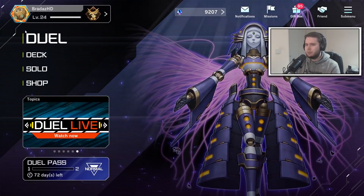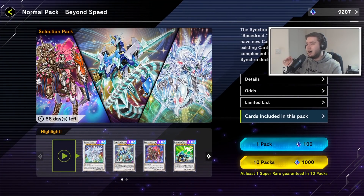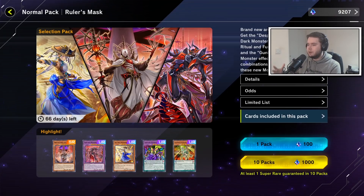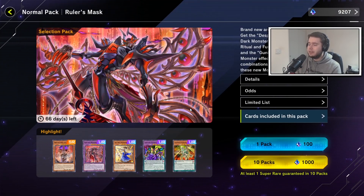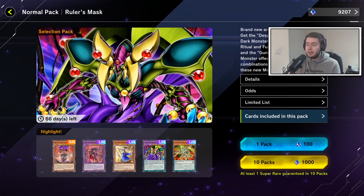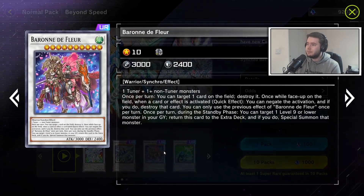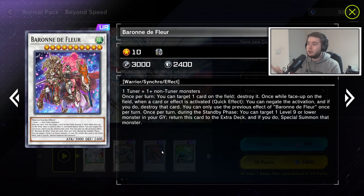Back to the shop for the other main part of the update: the brand new selection packs. These cards are only available in these packs and the master packs — not in secret packs, which I think is fine for now. In a year's time, packs like Ruler's Mask, which has Despair, Su Ship, and Magic Key, will probably get secret packs once they've been out of rotation. Really the only new card that's going to see meaningful play from this is Bronde — this card is going to single-handedly shift the meta, though not in a huge way.